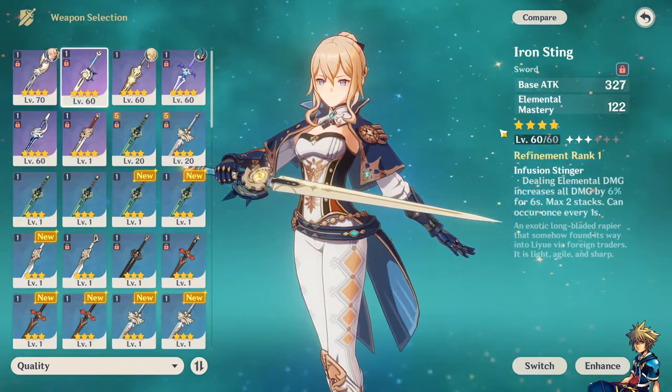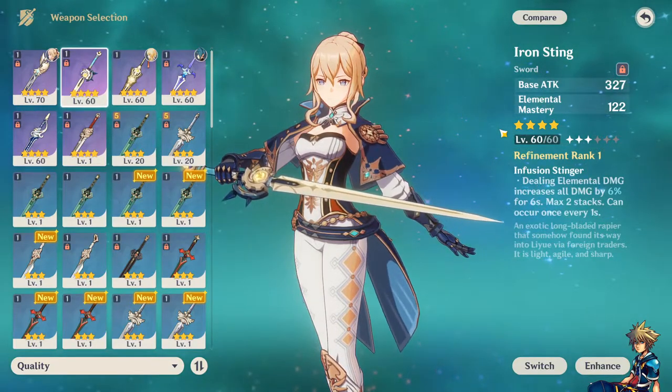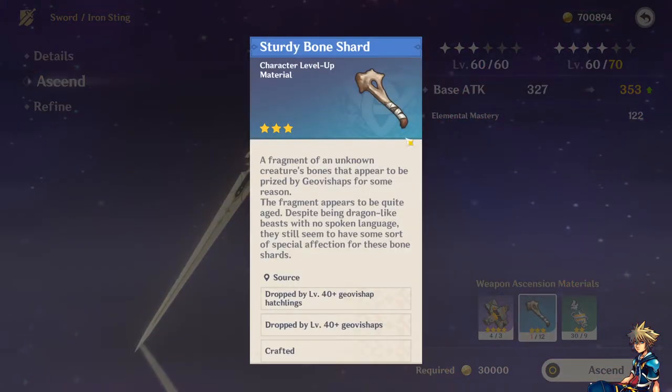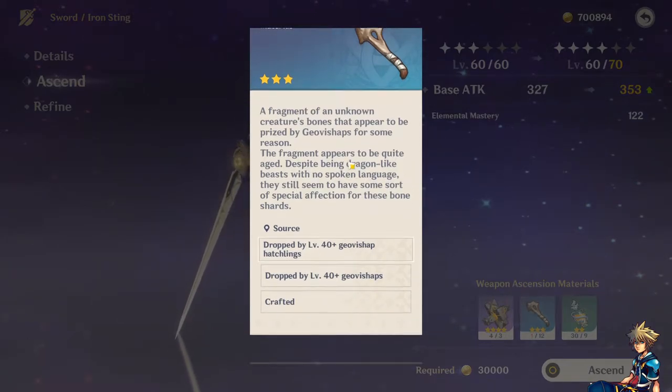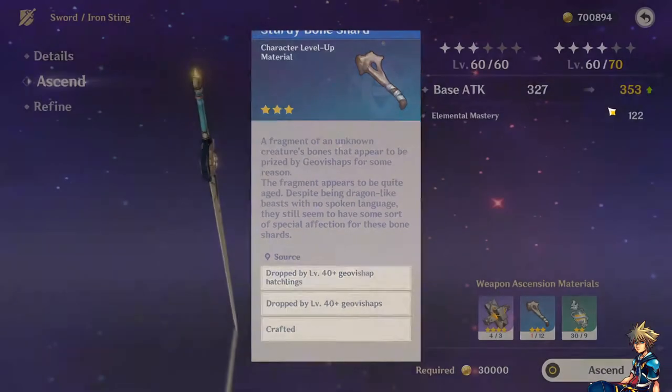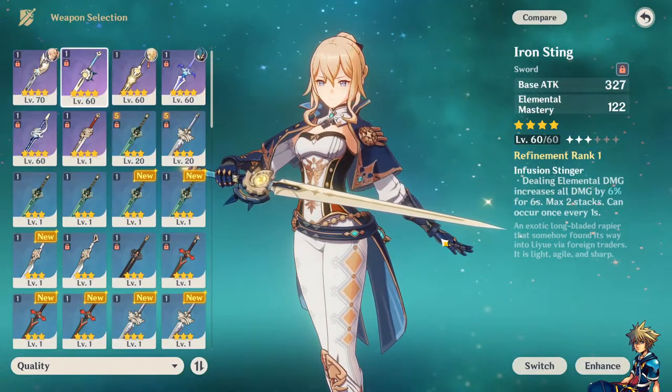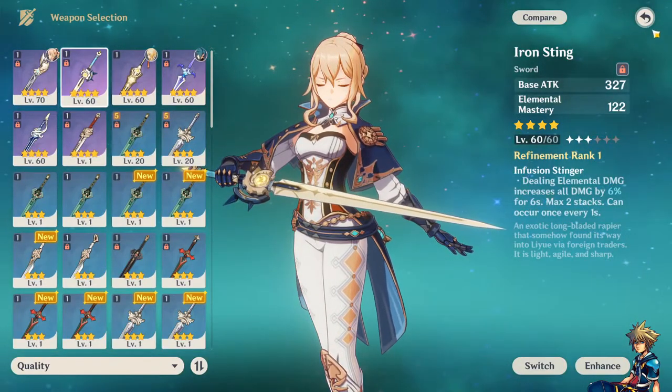Iron Sting is only level 60, but I am trying to get it up. It's kind of annoying to get the Geo Bishop materials, but I'm going to do it. I'm going to get it to at least level 80 so it's viable and usable.